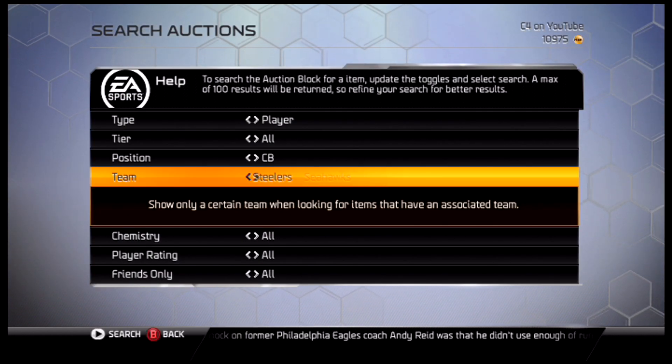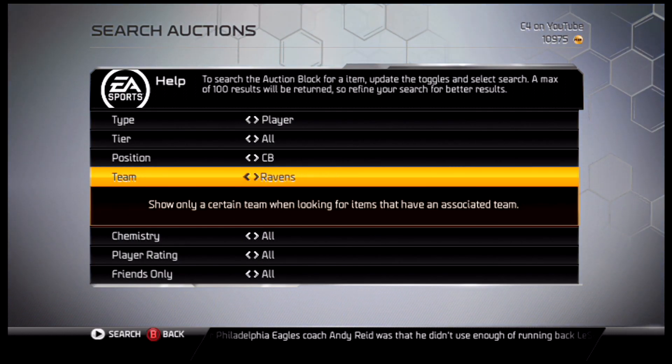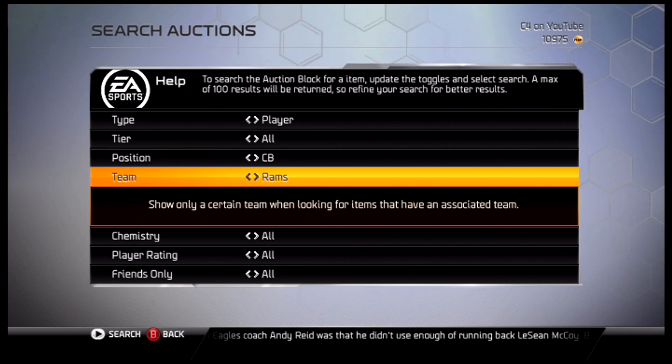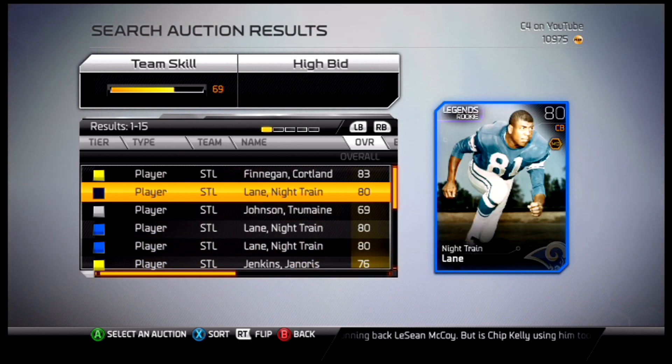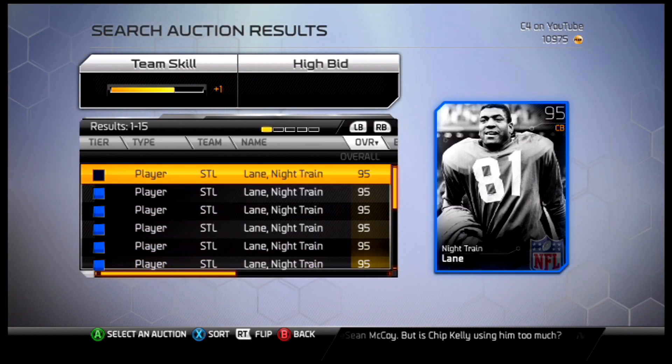And number 1, we're going to the legendary. I think he actually holds the most interceptions — I don't know if it's most in a career or most in a single season. We're going to Dick Night Train Lane, right there. 95-rated DB.